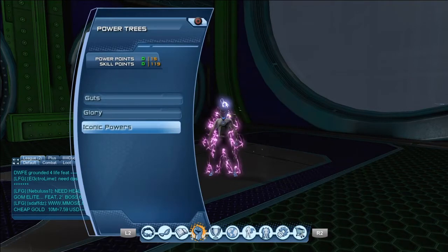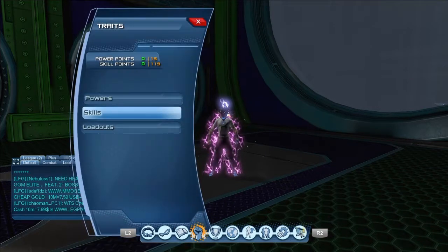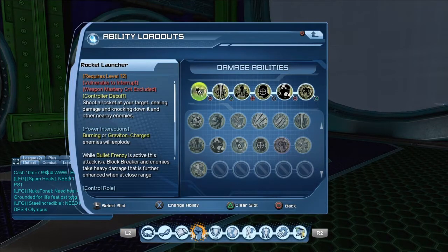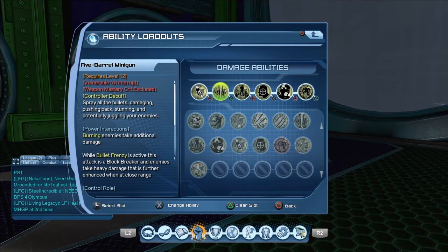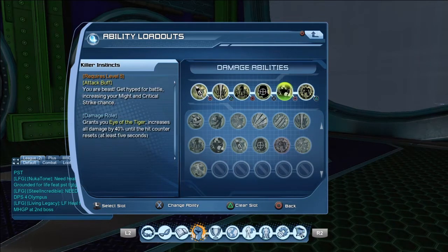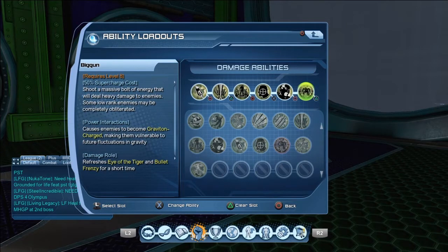And then for the Skills, Loadouts, Damage — you're going to get Rocket Launcher, Five Barrel Minigun, Shrapnel Grenade Launcher, 50 Cal, Killer Instinct, and Big Gun.